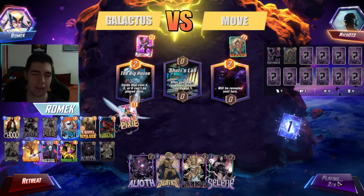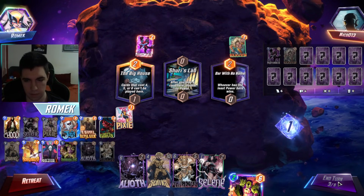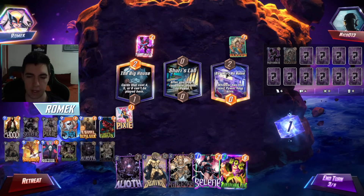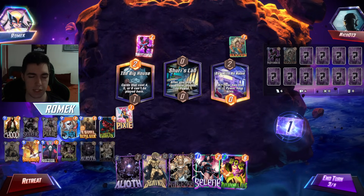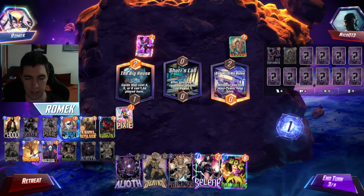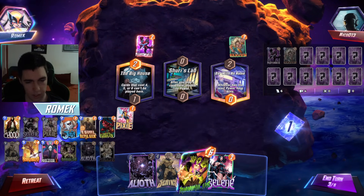Kraven — against a move deck, Goblins are pretty good. There's the 2-energy Annihilus I was talking about. Sentry in this matchup — it guaranteed wins the Bar With No Name. Now how do we win the rest of them? Do I just play Annihilus on the Big House for fun? I'll actually pass one more turn because I don't want to play any of that. Angel. Iron Fist. What the hell is this guy playing — one-cost Heaven? I'll play Annihilus in Shuri's Lab.